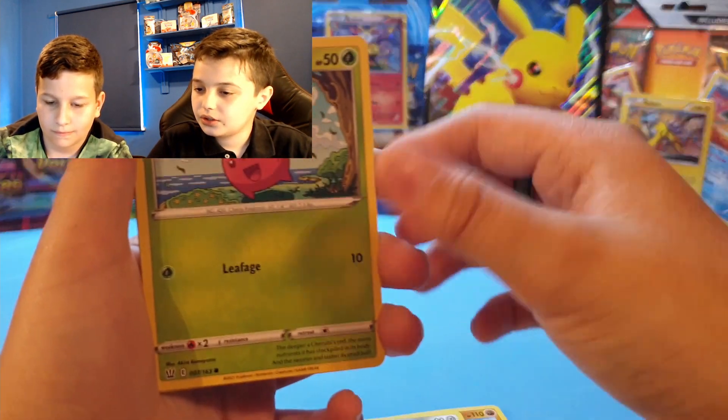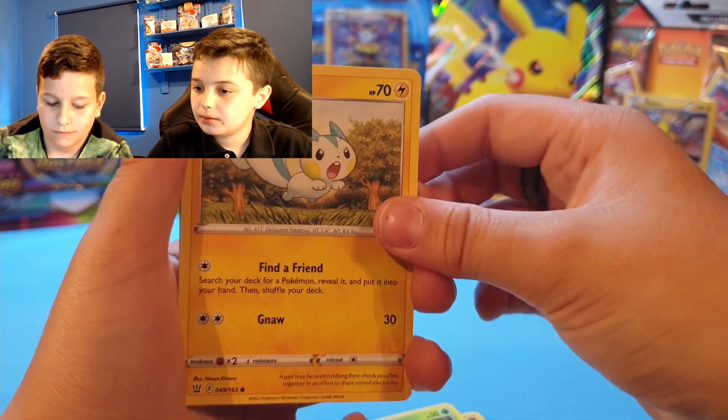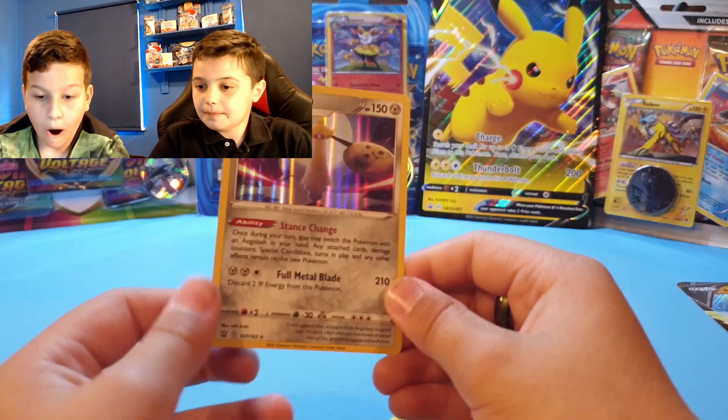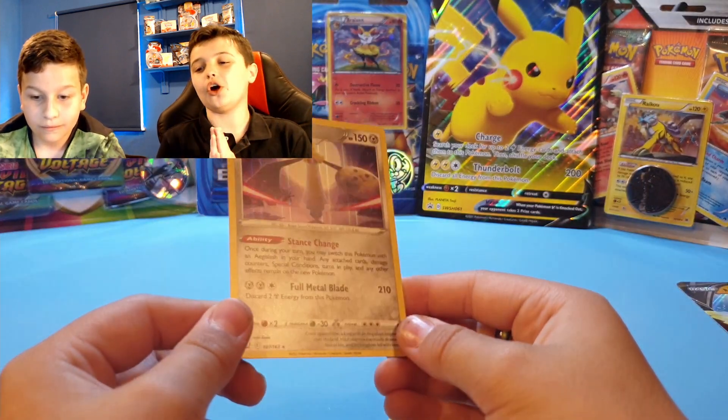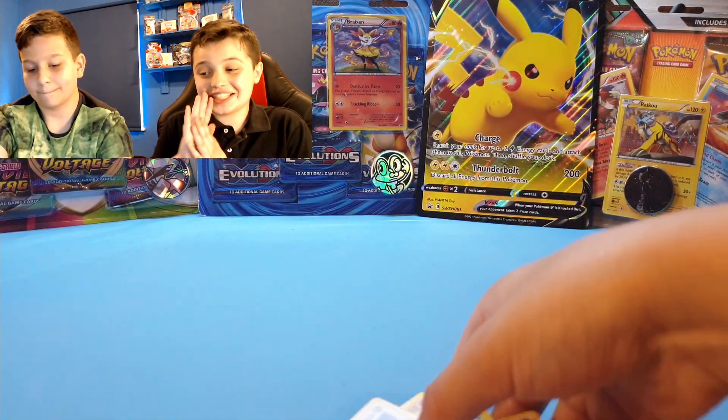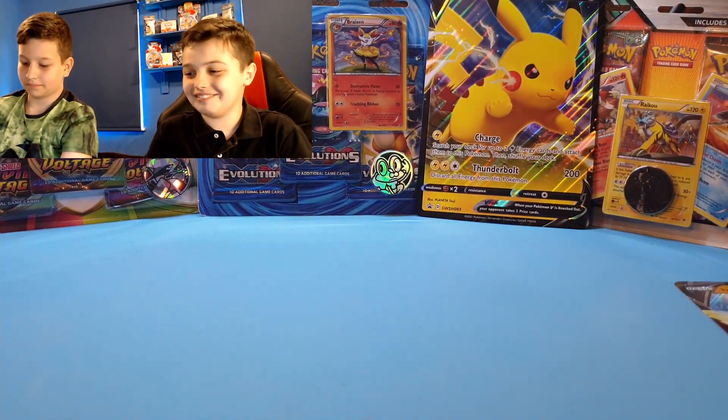Mawhile, Pachirisu, Torchic — oh, an Aegislash holo! Okay, so you've got two pulls out of your box. Come on — that's going to be my challenge to beat this time.